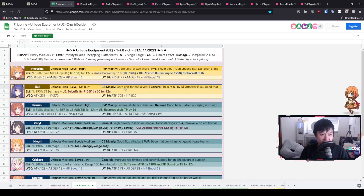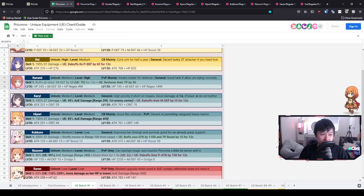As for Ray's utility, she is mainly going to be used for CB — a decent, bulky single-target attacker if you need that. I'm not sure I'll ever use Ray in arena until like her six-star.